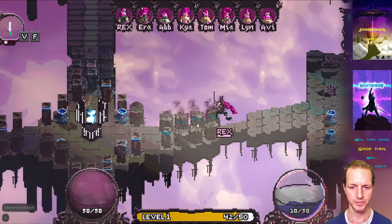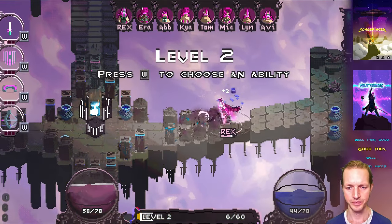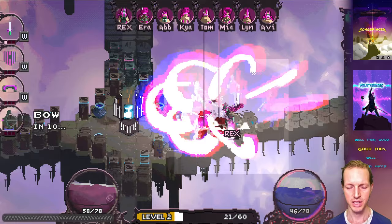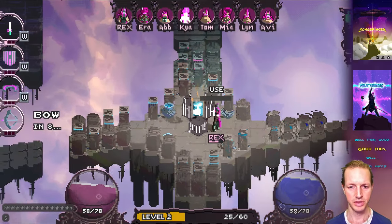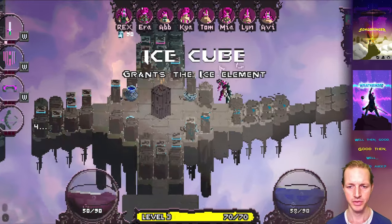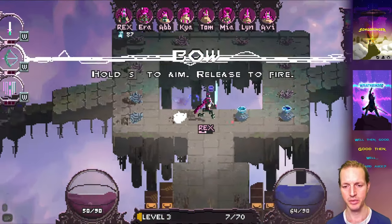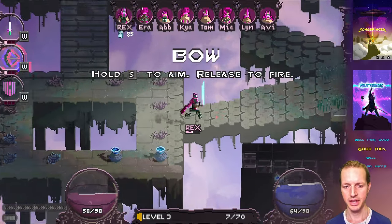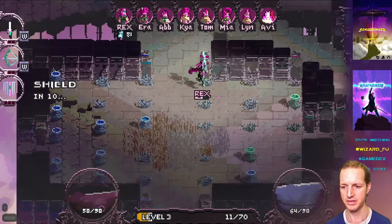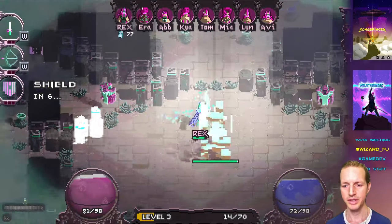Having access to these temples is really cool — they're locked behind blocks you have to cut through, but these temples are really powerful. Going to this one gives me the ice element, so now basically every enemy I hit will freeze for a second. You can see my sword is glowing with a bit of iciness — let's go kill some of these creeps.